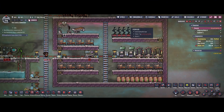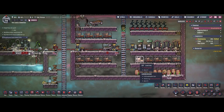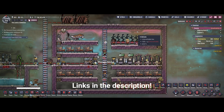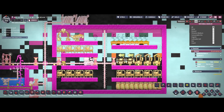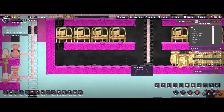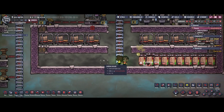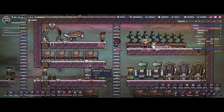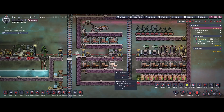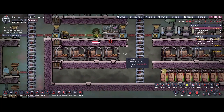Welcome back to Oxygen Not Included. In one of the last videos I showed you how gases would actually sort once they are released to the environment - light gases like hydrogen end up on top and heavy gases like carbon dioxide gather at the bottom. That's sometimes not very handy, especially when you have a lot of carbon dioxide in your main base. You can see these bedrooms are already covered by carbon dioxide.